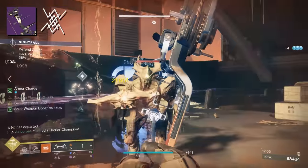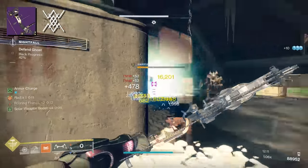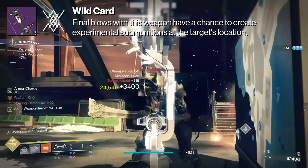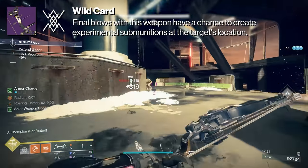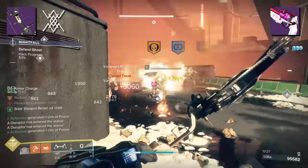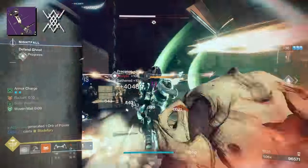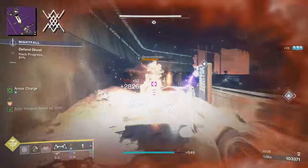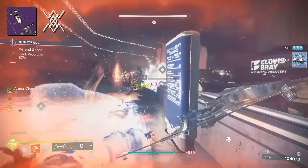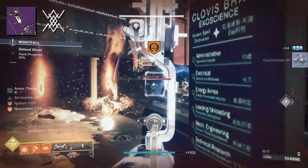Lastly, we have Wild Card — a Cabal origin trait that spawns Telesto Bolts on final blows. Final blows have a chance to create experimental sub-munitions at the target's location. On orange bar enemies or higher, you will spawn three of those Telesto crystals. It is a detonation effect — it requires the enemy to actually step on those bolts to take damage. But considering you have enemies constantly rushing you, you'd be surprised how often it actually helps.